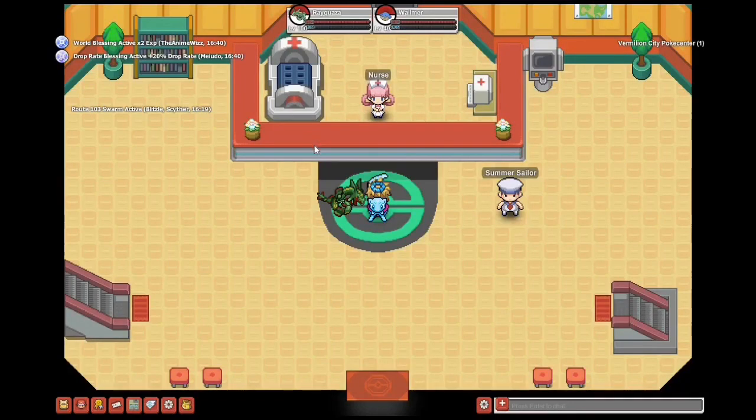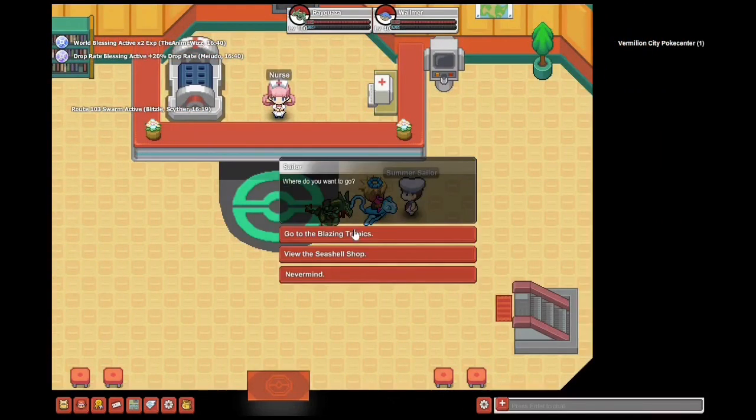What's up everybody, it's your boy R.P. and welcome back to another video. The summer event just began in Pokemon Planet and it lasts until July 21st. To access this, you'll need to talk to the summer sailor at any Pokemon Center.